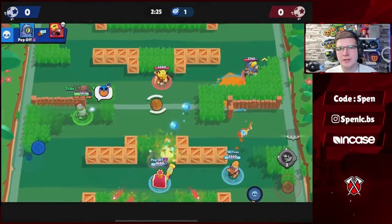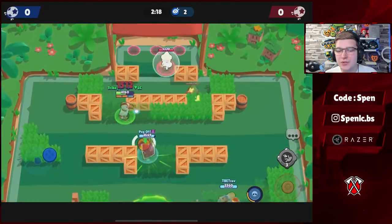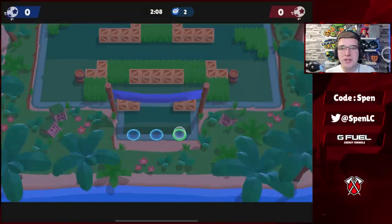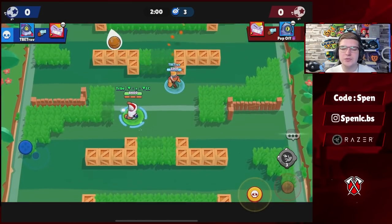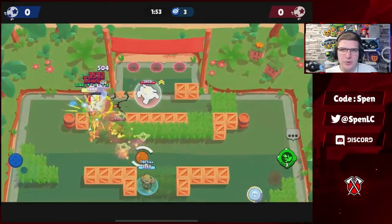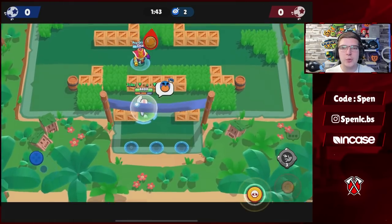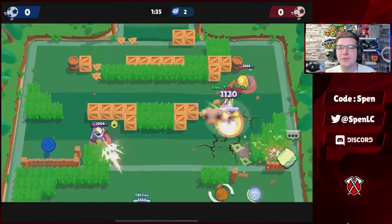For El Primo you can't really go wrong with what build you use — it depends on personal preference. For star powers: I mainly use Meteor Rush, but a lot of pro players also use El Fuego. Meteor Rush lets you charge your super back a lot easier with that additional speed after using your super; El Fuego helps confirm the kill easier. For gadgets: Asteroid Belt is really good if you pair with a teammate to break open the map; Suplex Supplement is great for cancelling enemy supers — for example, you can cancel Frank's super. Both have their uses.